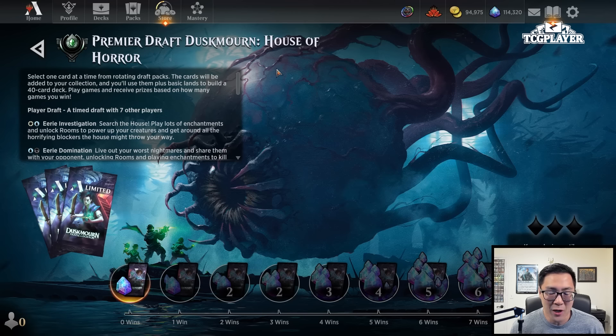There's just a lot of cool things you can do. You can draft a bunch of colors, there's a lot of powerful archetypes, great build-arounds. So looking forward to making a big push this month.